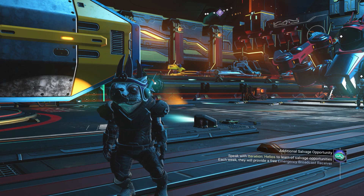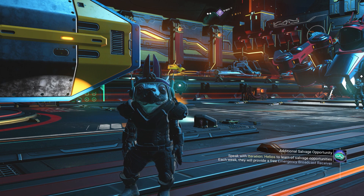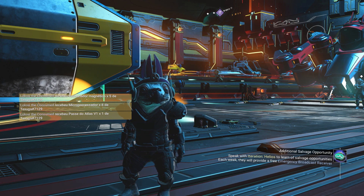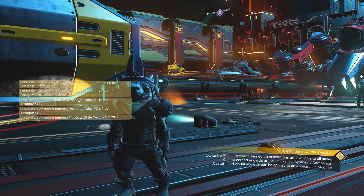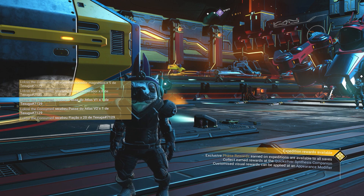Does ship type really matter when it comes to speed? These are questions I've been asking myself late at night when playing No Man's Sky. I've noticed whenever I'm playing around with different ships it doesn't feel like any particular type of ship is faster or slower than the other.